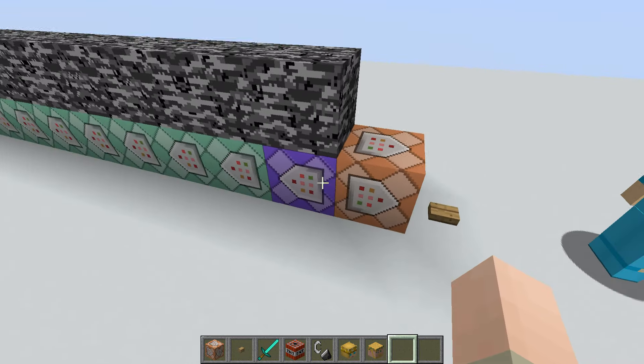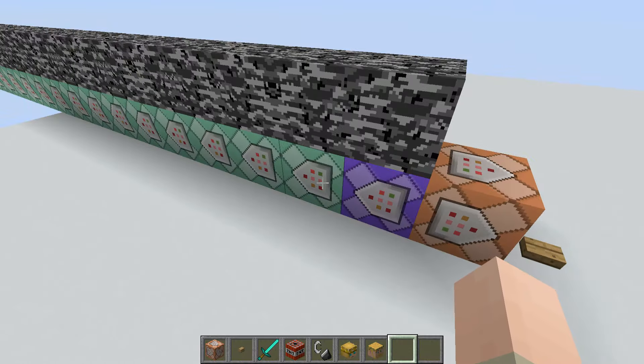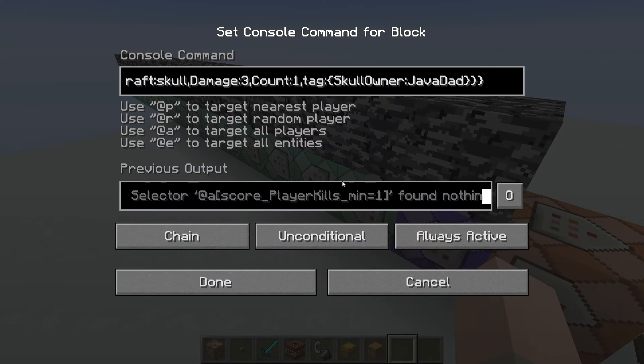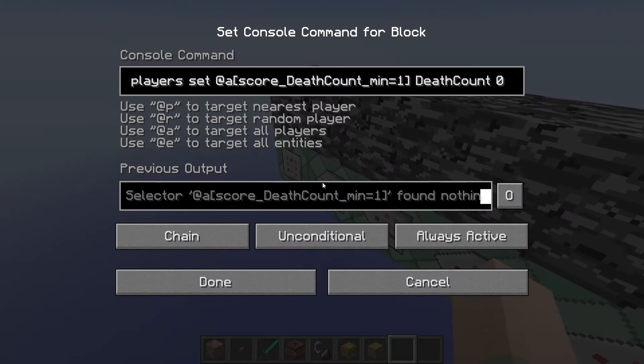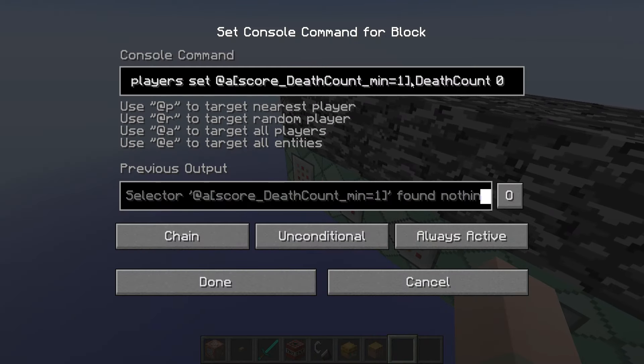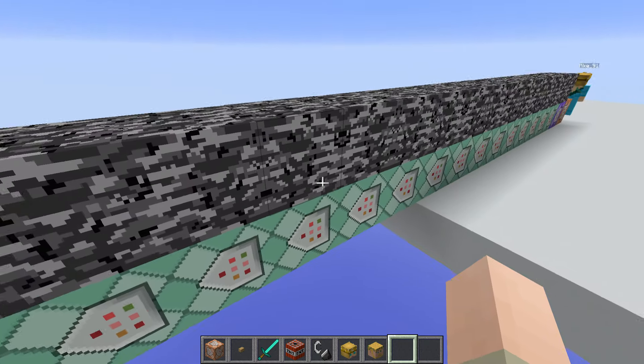As you can see, there is one command block for each player — for example, recur, manual, javadad, and so on. At the end of this line, the death count is set to zero and the player kills are set to zero.